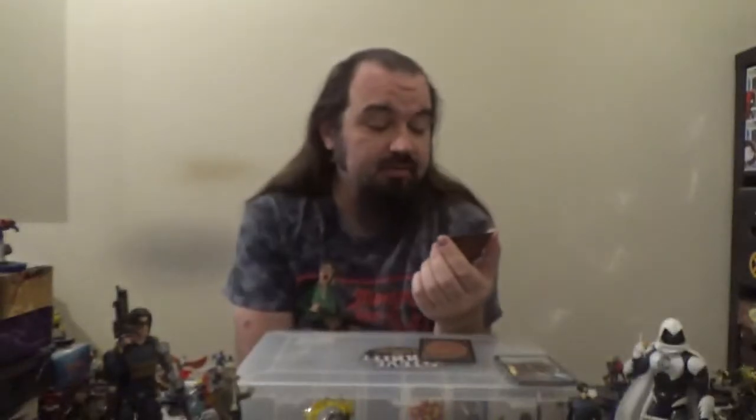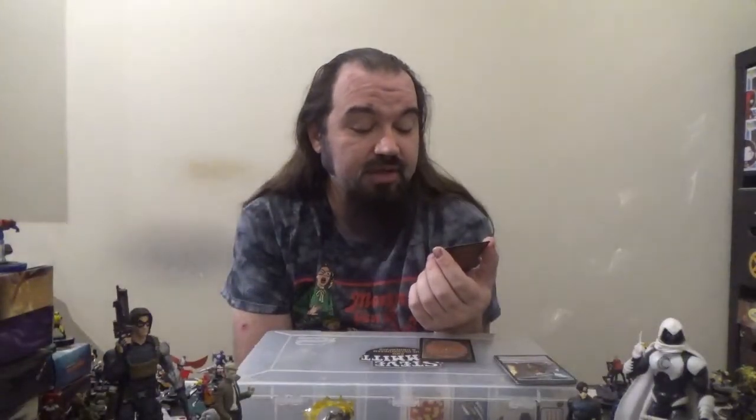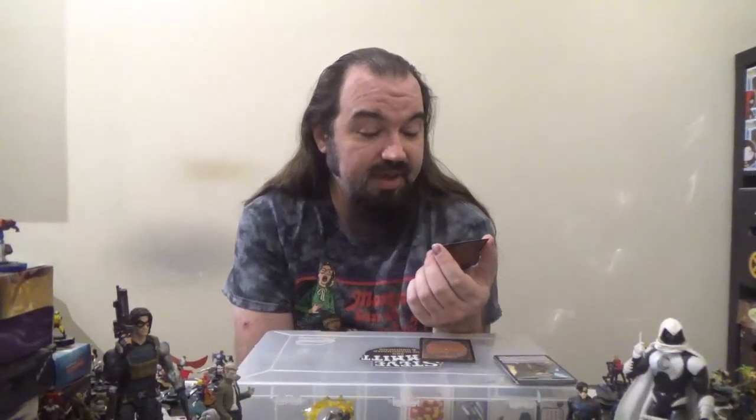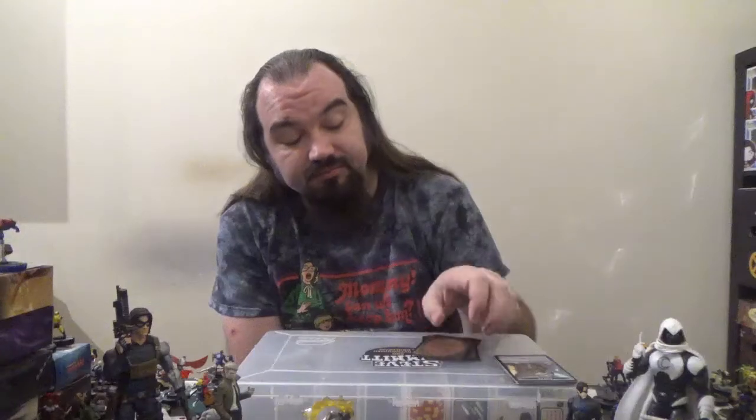Next up we've got Latchkey Faerie — a 3/1 Faerie Rogue with flying for three colorless and one blue. It's got a Prowl cost of two colorless, one blue, which you may cast it for if you dealt combat damage to a player this turn with a Faerie or Rogue. When Latchkey Faerie enters the battlefield, if its Prowl cost was paid, draw a card. That can work well with the Faerie Vandal.